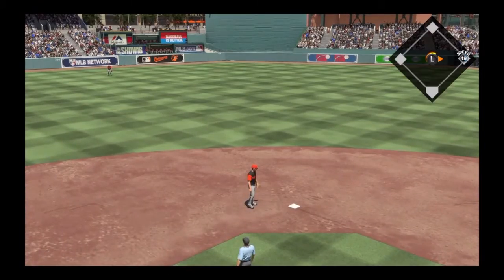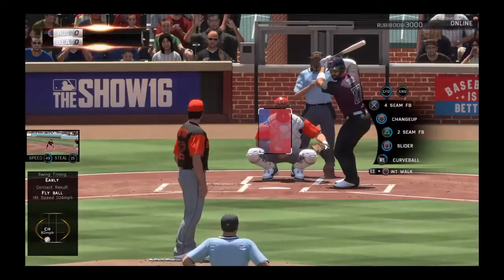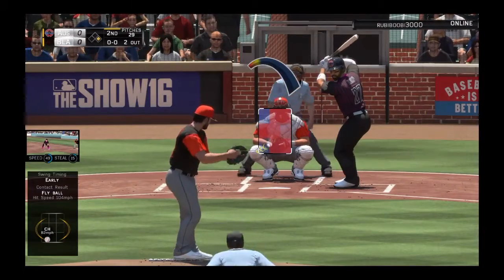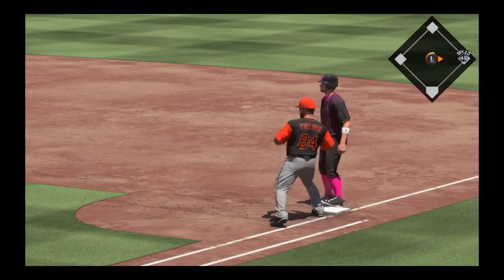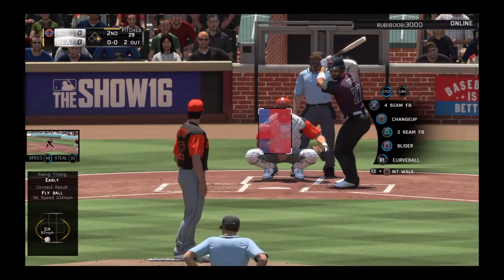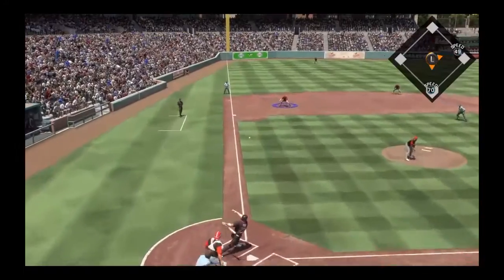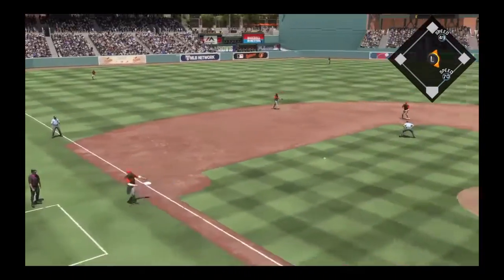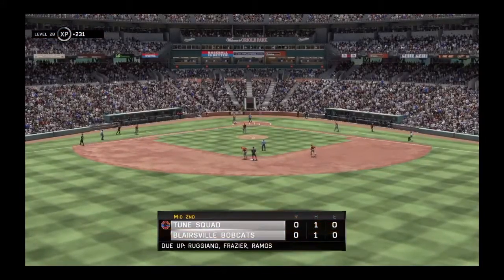He's got Matt Kemp. Not too scared of him. I'm going to throw him an outside slider again, and he's going to ground out. Please scoop that — and there's the third out of the inning. We're going to go to the bottom of the second, hopefully get one run across and shut him down in the third. Let's go.